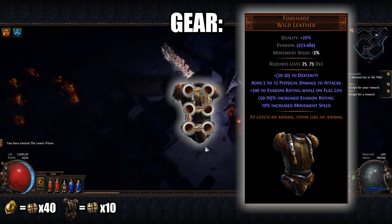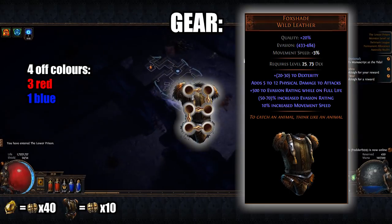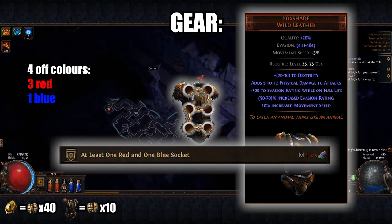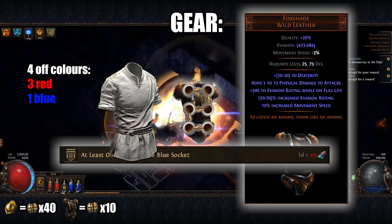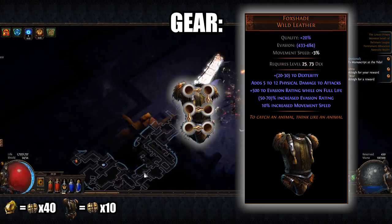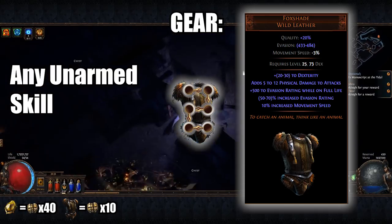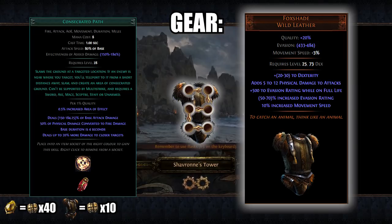For our clearing setup in this chest piece, we need four off-colours: three red and one blue. This can be tried using the one red and one blue craft on the crafting bench, but if you don't want to try your luck, feel free to just use a Tabula Rasa. It will do the job for the same cost and just a little less damage and survivability. Our main skill while levelling goes in this chest piece, which can be any unarmed skill you prefer, but I prefer Consecrated Path — it has great movement with its blink aspect and deals great damage.